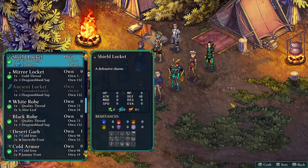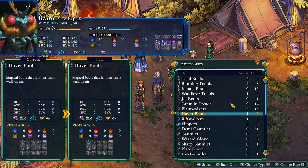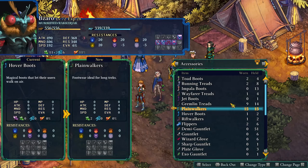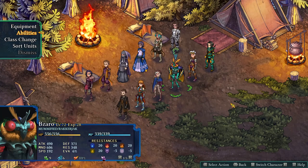You can craft the Flippers and the Rift Walkers, but it doesn't look like you can craft the Hover Boots. I have two of them and I'm not sure if I got them as a rare drop from an enemy or as a quest reward, but they are in the game. One important note: if you are using hover, you will be considered to be swimming by enemies that target characters who can't swim to knock them into water. So you can forgo swimming for hover if you happen to have hover on a unit.